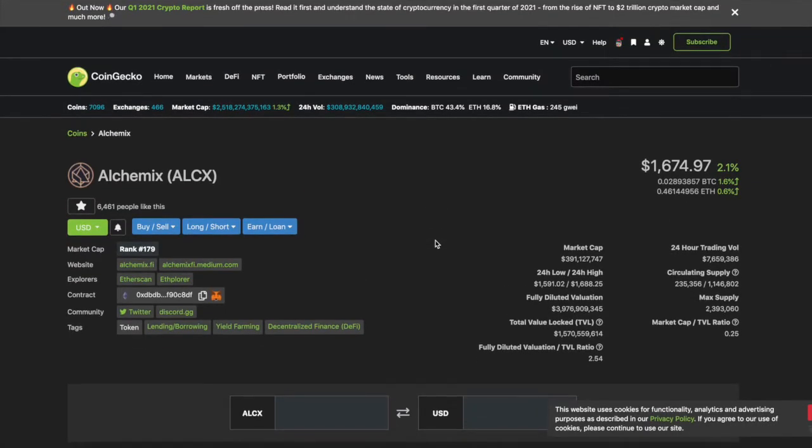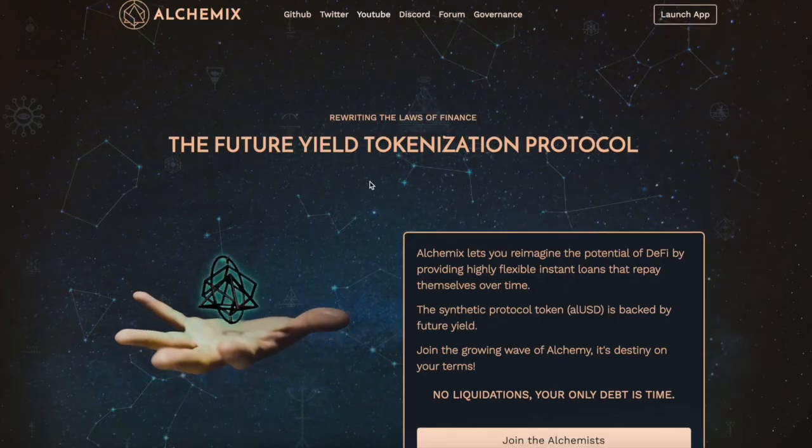What's up guys, welcome back to the channel. Today we're going to do a quick video on Alchemix. In my opinion this is a really interesting DeFi gem. Yes, it is only a governance token, but let's talk about it and explain what they're doing. Keep in mind, Alchemix is something to keep on your radar. Someone's got to govern these platforms — look at Compound and Aave, those are governance coins as well.